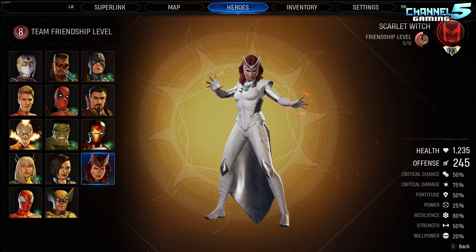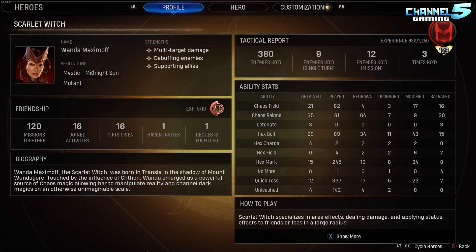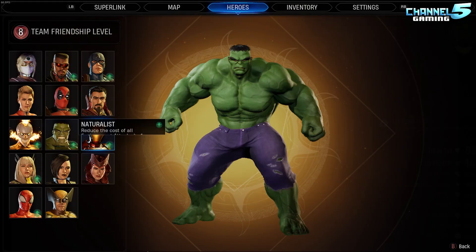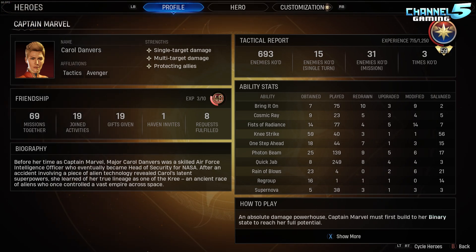Even just a comparison to Scarlet Witch, who's at level 123 — on her hero profile she's only KO'd 380 enemies. And even Iron Man, which I consider to be the most overpowered hero in the game by far, has gotten 90 champion levels and he's only KO'd 670. So Captain Marvel has KO'd more enemies than Iron Man, and she has fewer champion levels and has been on fewer missions than Iron Man — kind of proving the point that she kills more enemies than any other character in the game when played right.